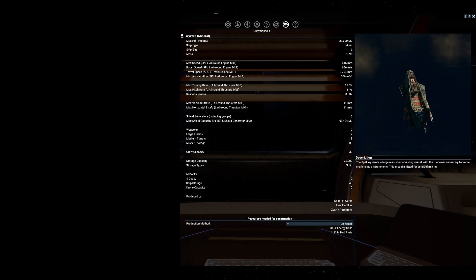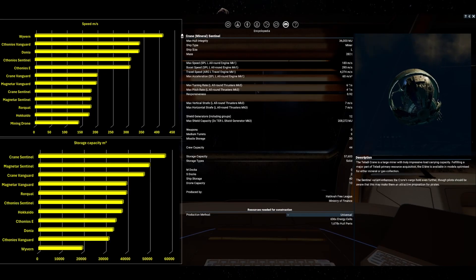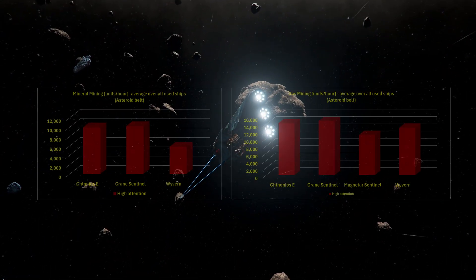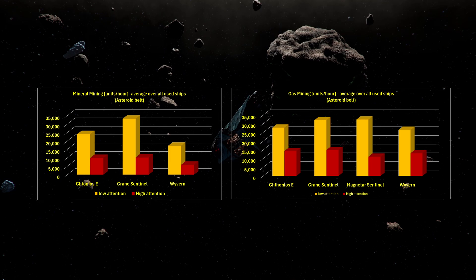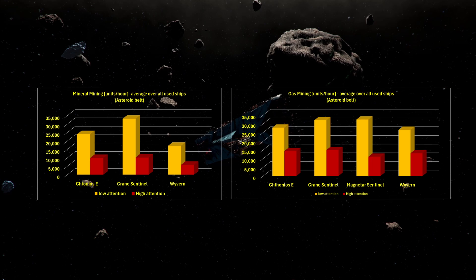I tested with the Wyvern due to its high speed, the Crane Sentinel due to its cargo capacity, and one ship in between — the Cytonius E. The first impression when I looked at the mining yields from high attention mode was that they are extremely low. So I took the ratio between the low attention mode yield from last time and the high attention mode yield from this time, and we see that the average low attention yield exceeds the high attention mode yield by more than double.